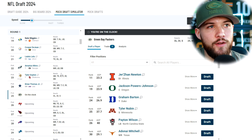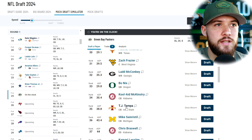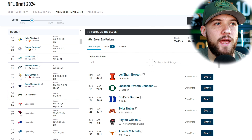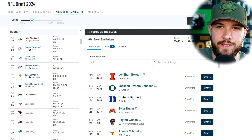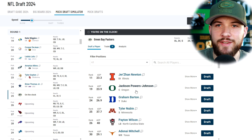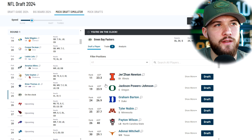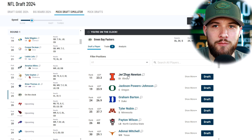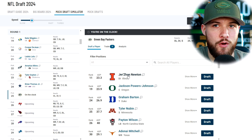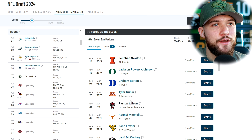So we're on the clock at 25 and there are plenty of options: Jerzon Newton, Jackson Powers Johnson, Graham Barton, Tyler Newman, Peyton Wilson, Coyd McKinstry, TJ Tampa, Mike Sander — a ton of options. Normally without trades I'd select Jackson Powers Johnson or Graham Barton here; I've been leaning toward Graham Barton due to versatility, but we've done that a lot. We've yet to draft Jerzon Newton, and he keeps falling despite PFF having him as their 11th ranked prospect. I don't know if the Packers will spend a first-round pick on a defensive lineman — they're potentially giving Kenny Clark an extension, they have Wyatt, TJ Slayton, Carl Brooks, Colby Wooden. So we're going to look to trade down, because Coyd McKinstry is sitting there jumping back into the first round or early second, and other guys I think we can still get in the early second round.